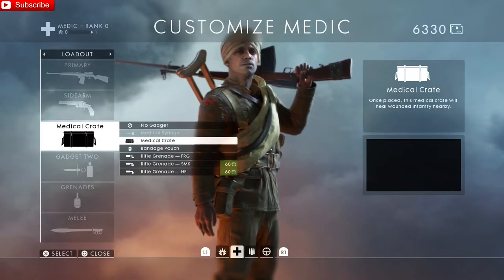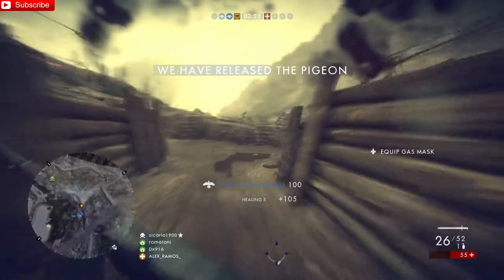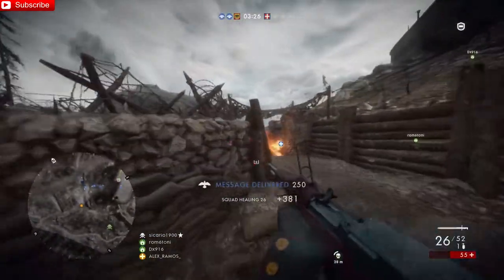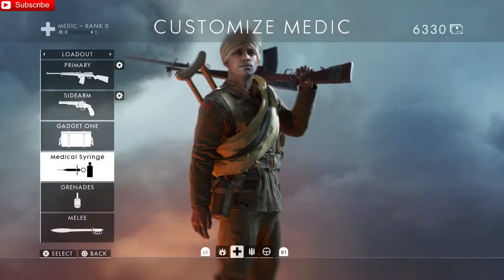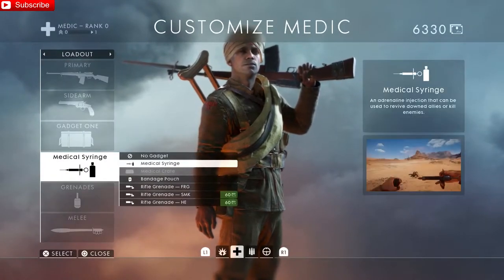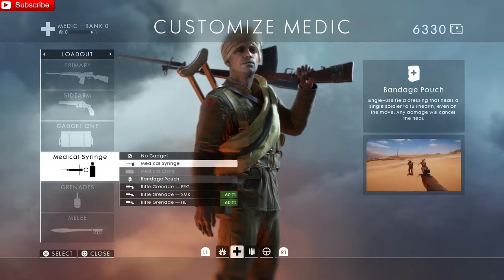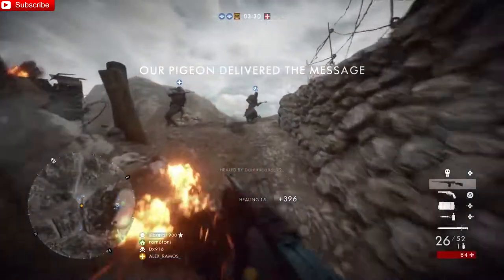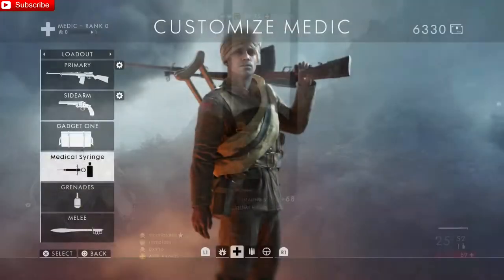For your first gadget, you want the Medical Crate — because every good medic should have one, that's just the way it is. For your second gadget, you also want the Medical Syringe, because every medic should have the ability to revive people. You've got to have that Medical Syringe and that Medical Crate. Those are your gadgets.